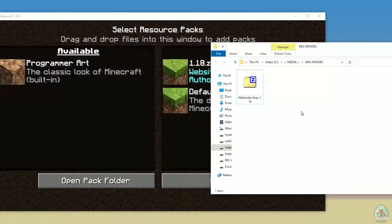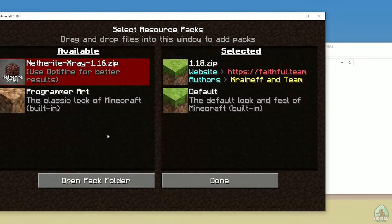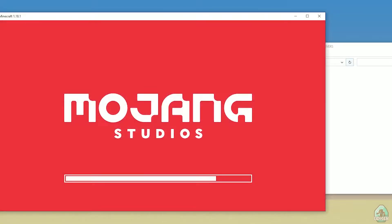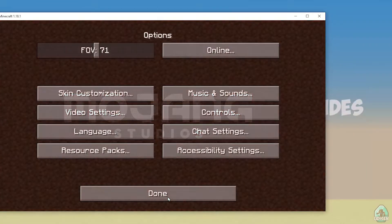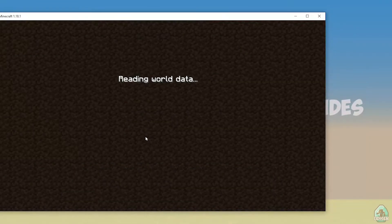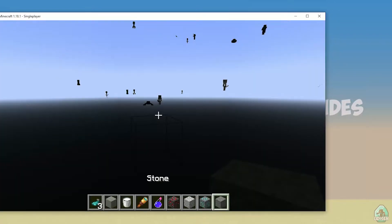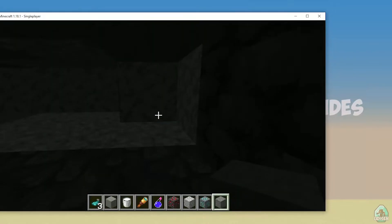Open the resource pack folder. After that, drag and drop the Netherite X-Ray zip file inside the Minecraft window like so, and press the yes button — press left mouse button, yes. Press done. Remember, this X-Ray works only for the Nether.